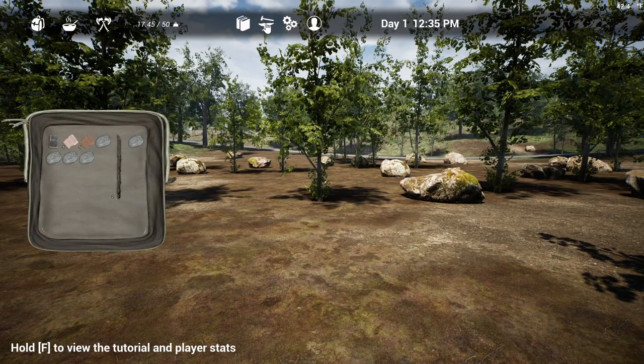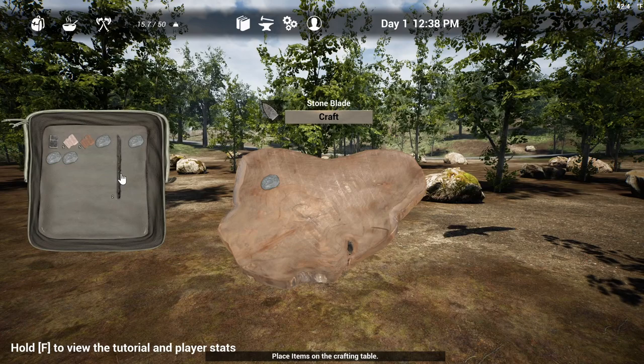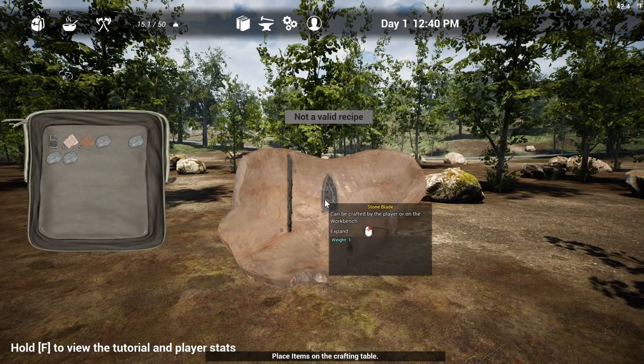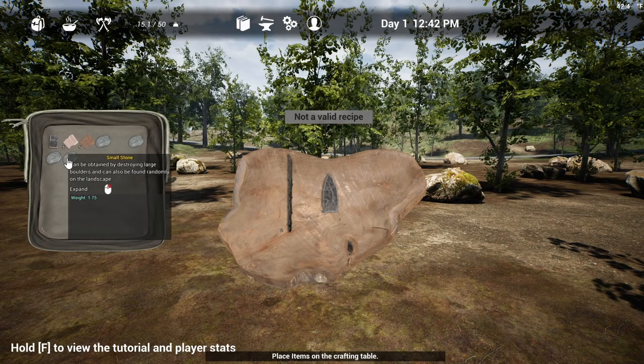If we go in here and click on the anvil, that's how we can craft. Now if we put a rock on here, one rock will make a blade. I'm not really sure what the blade will be for yet. Definitely not a spear — I was thinking maybe a spear, but no.